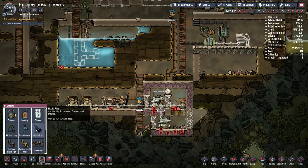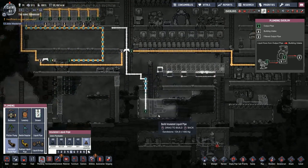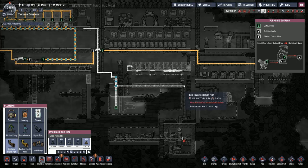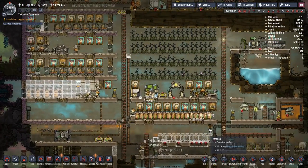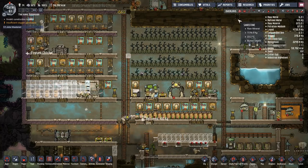We also need plumbing. The water I'm going to use to supply oxygen production is also the water they're using for cooling, so this is definitely going to be on a timer — it's not an infinite supply source. We're going to need to find another source of water to make this whole thing work. But we'll cross that bridge when we get to it.